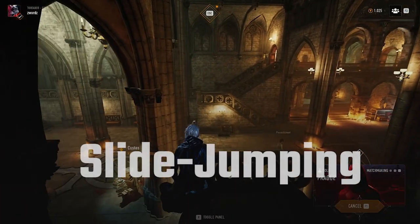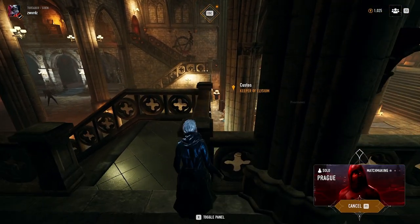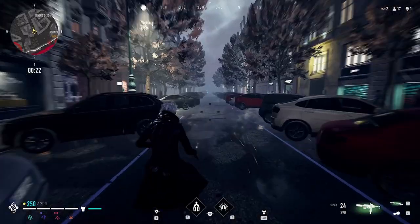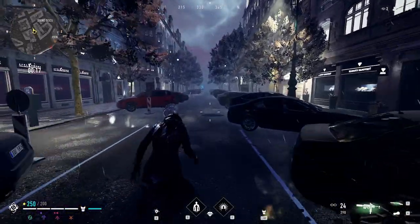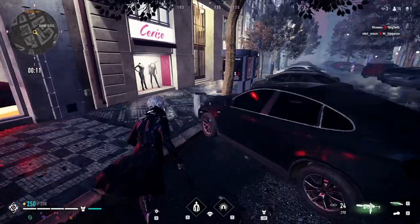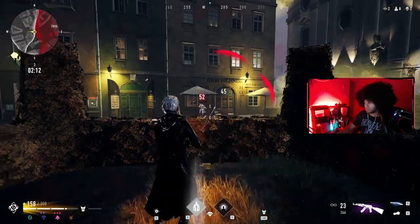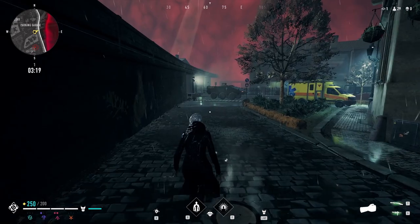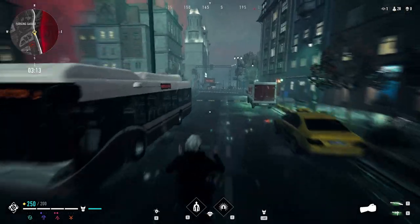The most basic core movement technique is slide jumping. They go over this in the tutorial, but you really should be doing this almost all the time while you travel on flat surfaces, at street level, or on rooftops. Simply run forward, slide, then jump — that's all there is to it. Far too many players run around without sliding and jumping, making them a really easy target. You're a lot harder to hit and you can get the angle on other players much faster using this technique. You can chain slide jumps together by running very briefly after your jump to build back up momentum and maintain it.